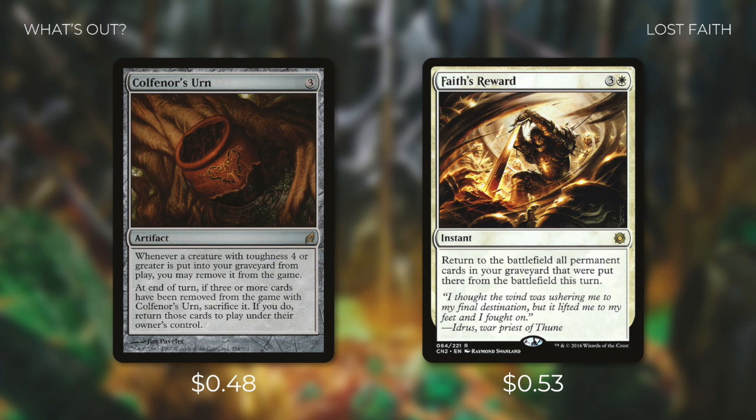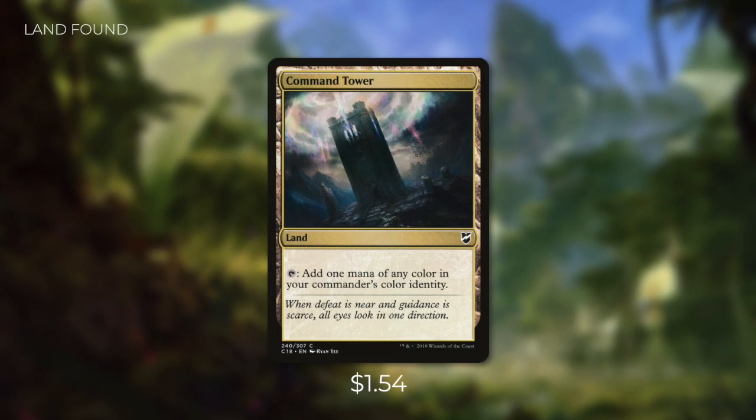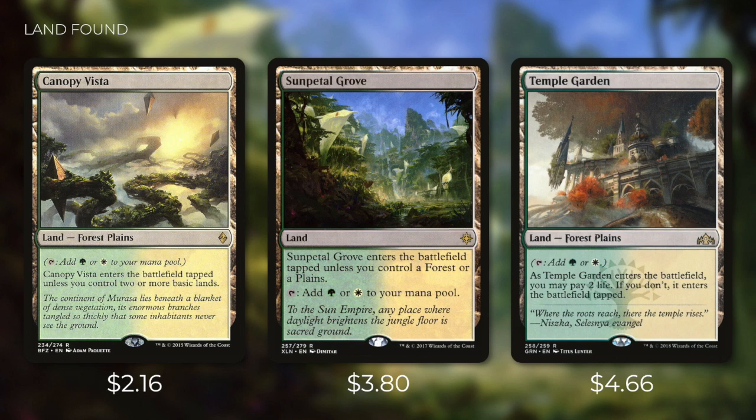So not only are we upgrading our spells, but we're also upgrading our lands. First up, we're adding Command Tower, a fantastic addition to any Commander deck. Then there's Exotic Orchard, which can tap to add one mana of any color that a land an opponent controls could produce — since we're in a three-color deck, we're bound to hit at least a few of our colors. We're also adding improved Selesnya lands: Canopy Vista enters untapped if we control two or more basic lands, Sunpetal Grove enters untapped if we control a forest or a plains, and Temple Garden lets us pay two life to enter untapped. It's always better to have lands with the potential to enter untapped, so with a bigger budget it's important to upgrade that mana base.